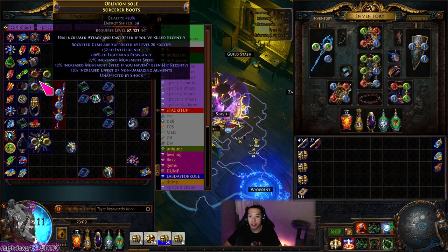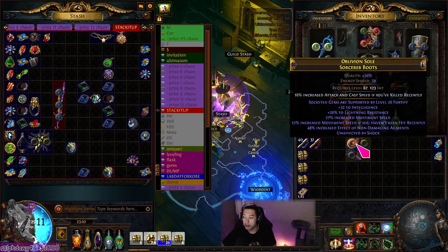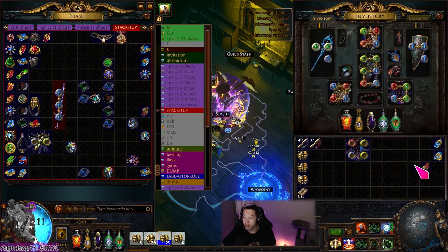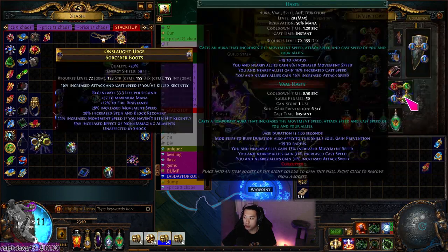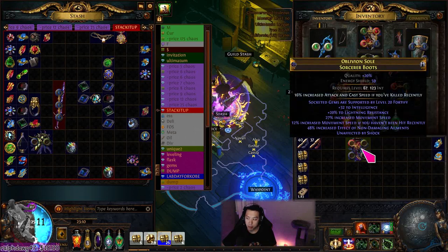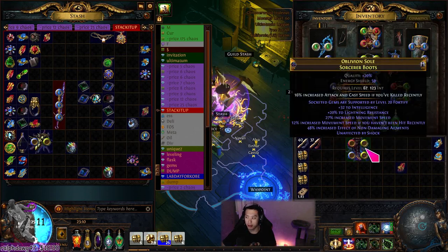I did end up making the other pair of boots and they're over here. This pair of boots is kind of interesting because it has socketed by level 20 fortify. You could put leap slam on there, so I tried out using leap slam as a movement skill. This pair of boots could give you fortify for free if you're fine with using leap slam. Smoke mine is probably still a faster play style, but leap slam is 25% more — pretty much a more effective health pool.